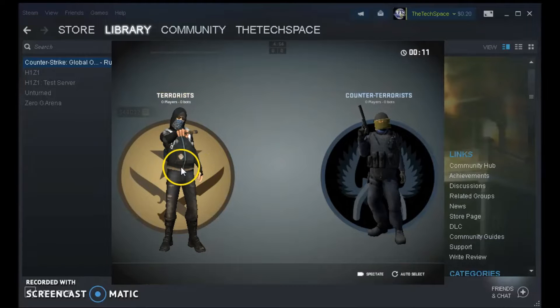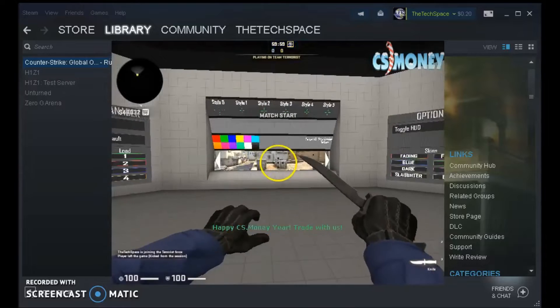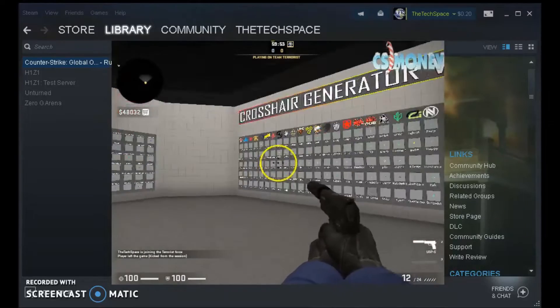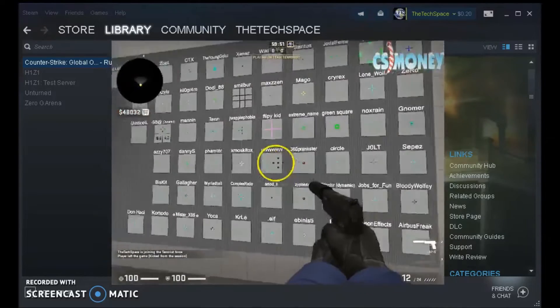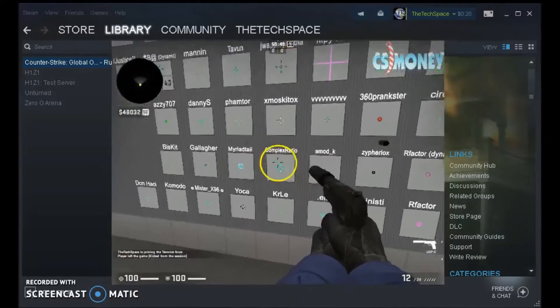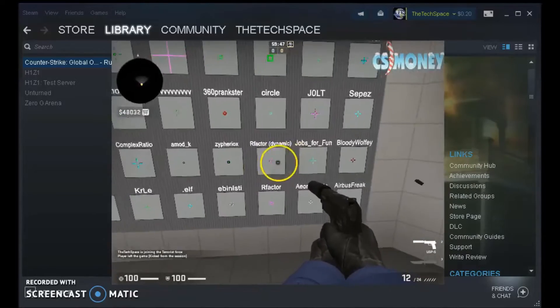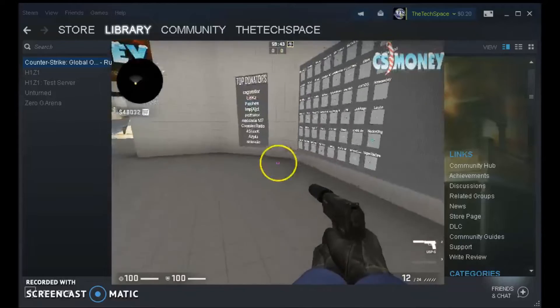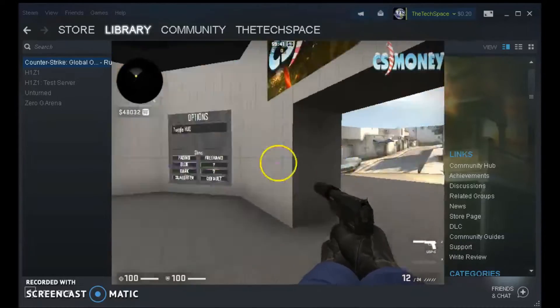Once Crash's Crosshair Generator V3 finishes loading, you're going to have this screen. You'll be on the map where you can pick your crosshair. Just go around and shoot the different ones that you might want. Once you find one that you do want, you can go outside and test it.